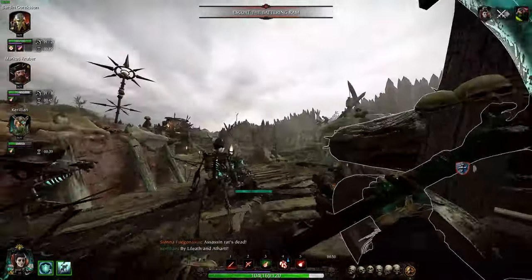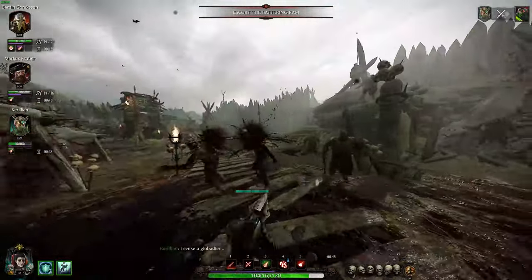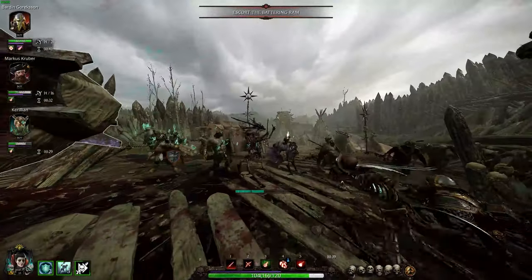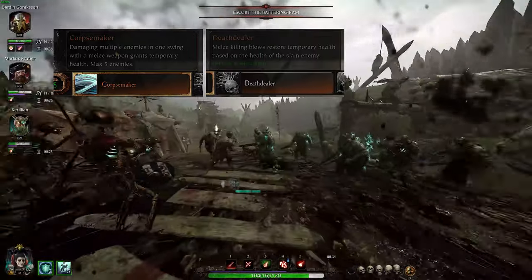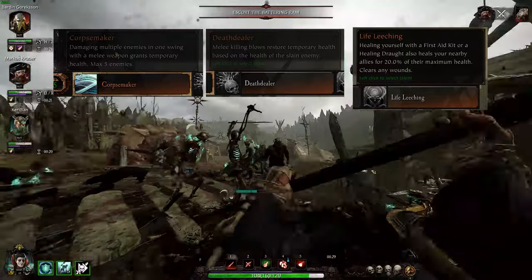Overall, a solid base of perks and weapons that I'm sure will please a lot of players, and great fun to be had here. Now onto the talents. The level 5 talents are pretty straightforward, with Sienna being able to receive health from either damaging multiple enemies, killing blows based on the health of the slain enemy, or giving health to allies when healing herself, alongside removing wounds.